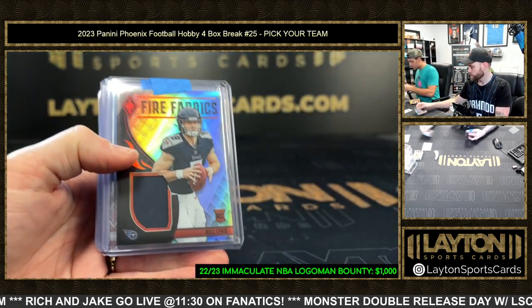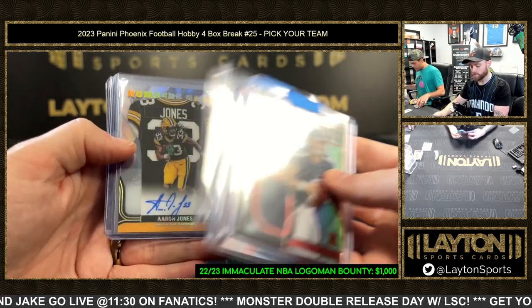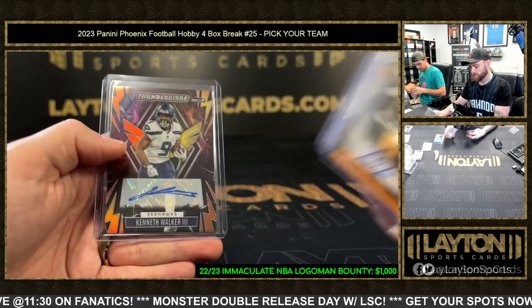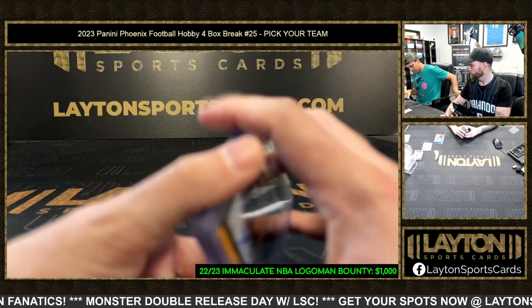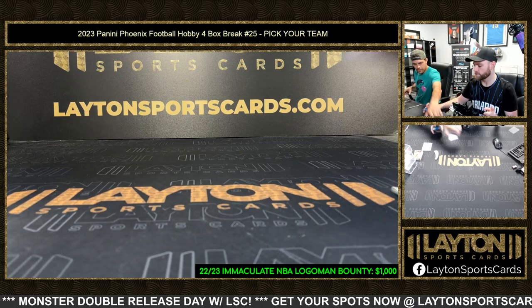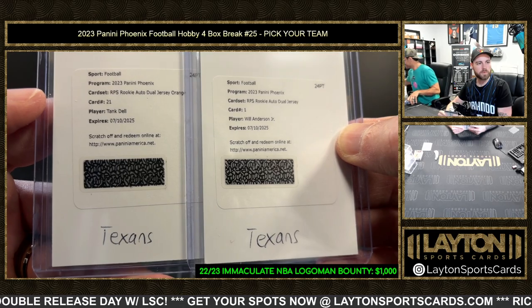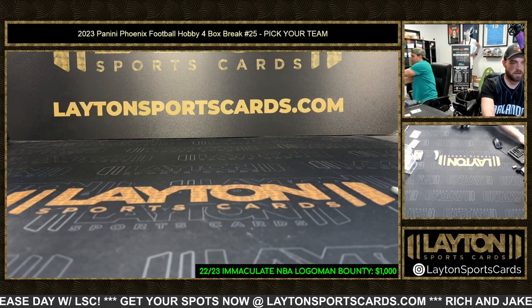Quick hit recap: we got the Tank Dell which was sent in the box for Levis, LaPorta, Gibbs, autos of Jones, Overshown, James Robinson, Roy Williams, and Kenneth Walker the Third. There were redemptions - Will Anderson and a Tank Dell redemption. Congrats Texans - good break for you. Thanks again everybody, moving on to iMac.